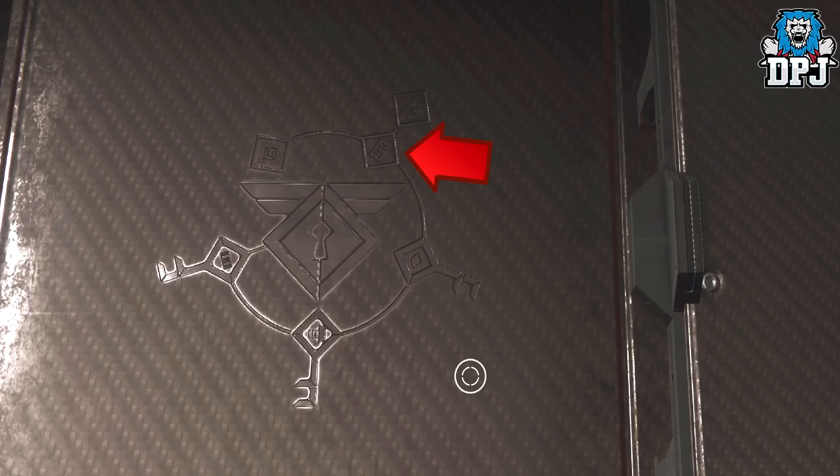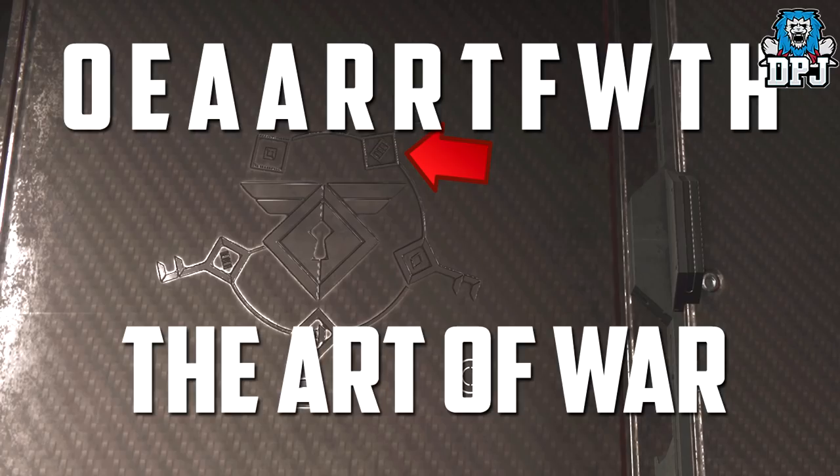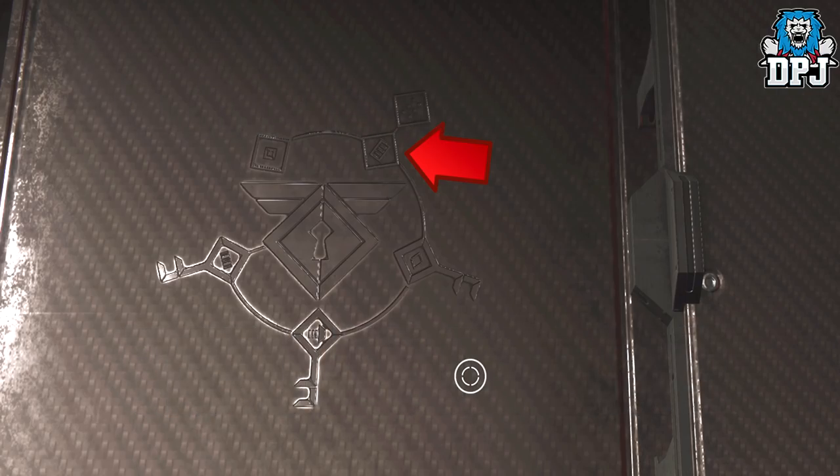The second logo — a rectangle with three bars inside it — is believed to be connected with the braille grid. A few crates have been found on Mars with braille letters on them. The letters found are O-E-A-A-R-R-T-F-W-T-F. These are believed to be an anagram of 'Art of War,' but this goes deeper and deeper and still an absolute solution has not yet been found.